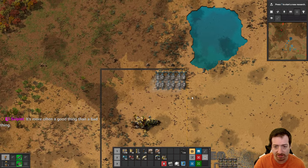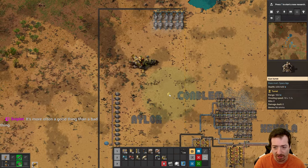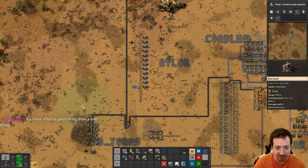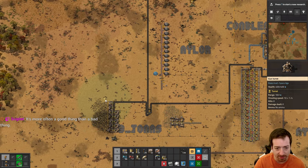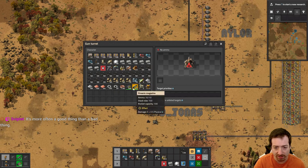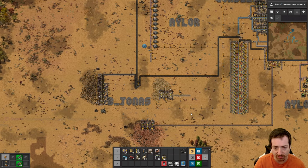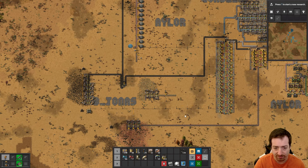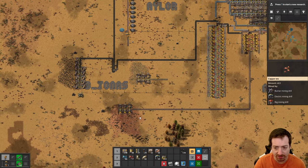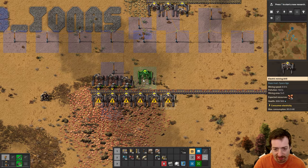I think a second turret to defend that area, and then one more for the coal patch. We already have one for the coal patch - we have one on the south side but the north side might be under threat too. I'll put one up there, throw 20 bullets in it. The biter attacks will be very small when they attack. I also just realized half of our copper mining is unpowered and I don't have anywhere near enough, so let's fix this.